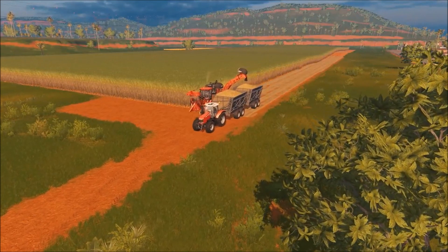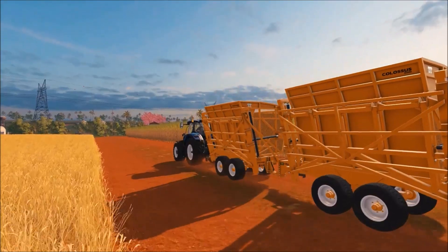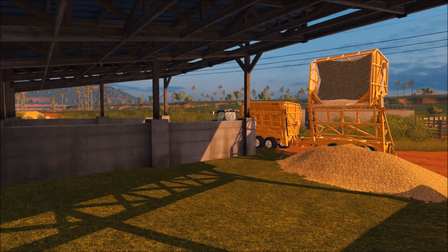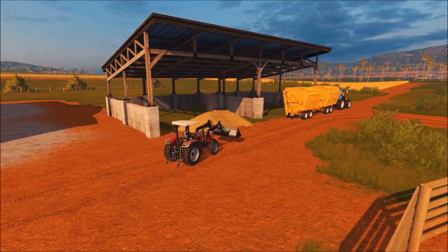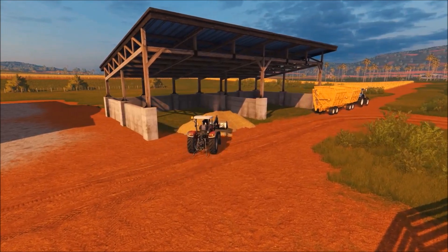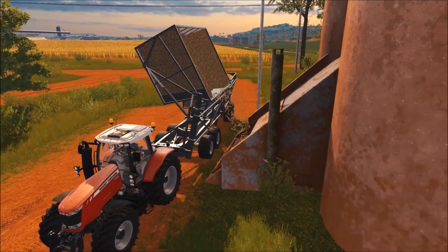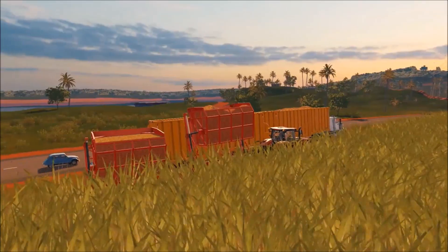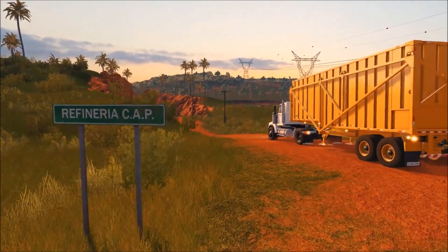Once the wagons are full, you can choose how to further handle your harvest. Take it to your farm for temporary storage — just find a nice sheltered spot on the ground. You can also store sugarcane in one of the many grain elevators used for train transportation. Or just bring your harvest to the local sugarcane mill with one of the new Radon tippers, and sell a lot of it in one go.